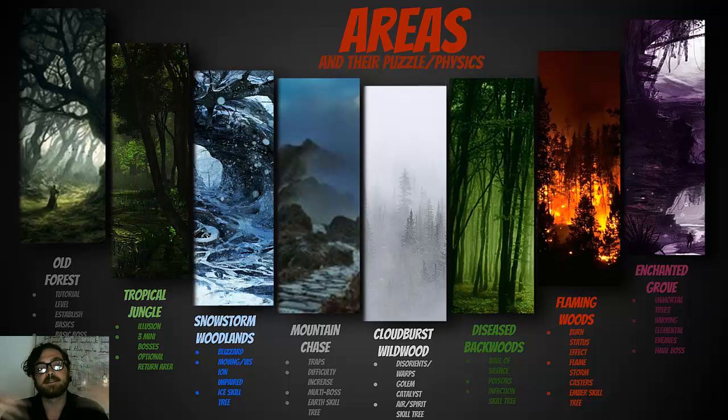The whole game is made up of eight main areas. They all have different unique properties, but there's a story that goes along with them, and it gets more chaotic as it goes on. Starting with the Old Forest — it's basically the tutorial level. It's a pretty ordinary forest, nothing too hectic besides living trees. It establishes basic movement, combat, UI, everything you need to know. It has a really basic boss that should be pretty easy, and then it progresses to the Tropical Jungle.